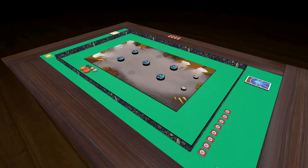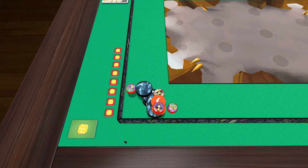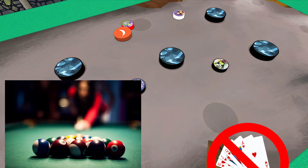A dexterity game, by definition, involves a player using dexterous actions. In this case, and in most cases, that means flicking wooden discs around the table. Don't plan on getting comfortable in the seats around that table because you'll be standing up and moving around to line up your shots a lot. It's more akin to shooting a game of pool than playing a hand of poker.